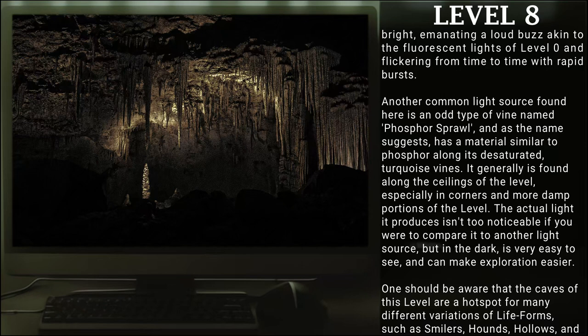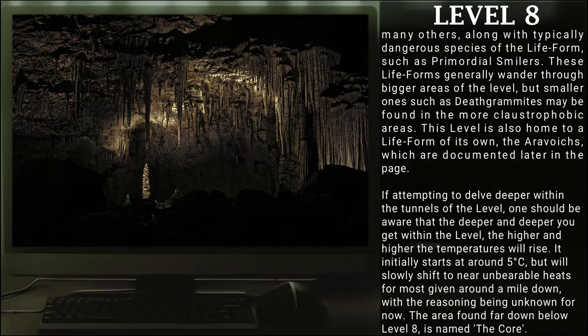One should also be aware that the caves of this level are a hot spot for many different variations of life forms, such as smilers, hounds, and hollows, and many others, along with the typical dangerous species such as primordial spiders. These life forms generally wander through the bigger areas of the level, but smaller ones, such as the Death Grammates, may be found in more claustrophobic areas. This level is also home to a life form of its own, the Autovokes, which are documented later in the page.